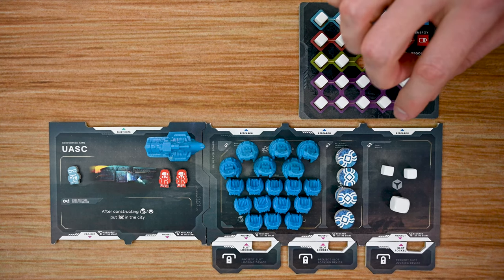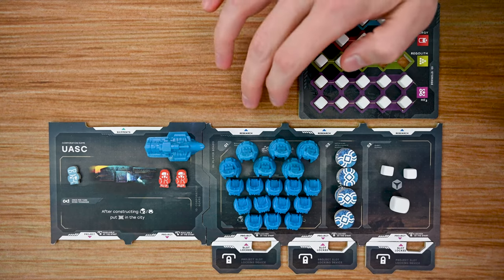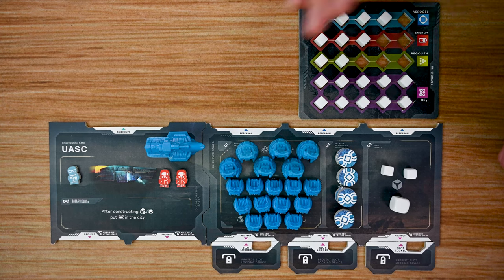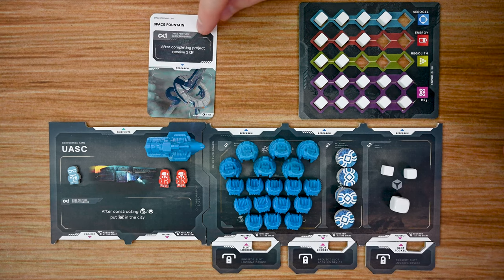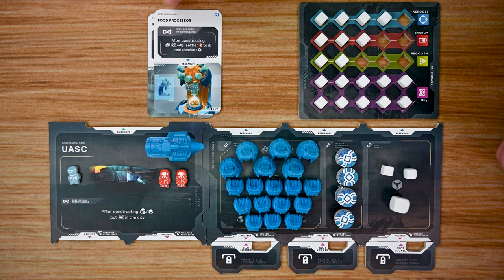Above each player's board are spots for research cards. As you work your way up the research track, you'll unlock research cards that give you different benefits. There are three levels, and you can only have one card per level. When you reach that level, you look through the available cards and choose one. Level one research cards include the Space Fountain — which grants two victory points after completing a project — and the Food Processor, which lets you settle one engineer to a newly constructed building and receive one quibit.